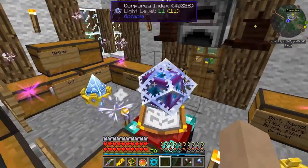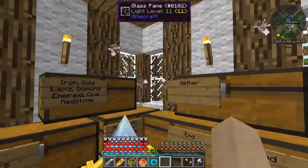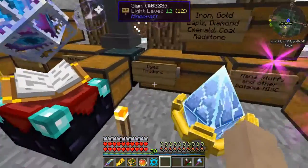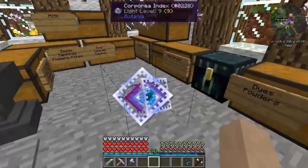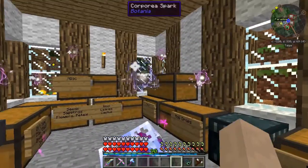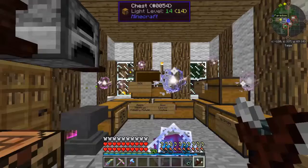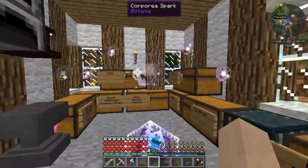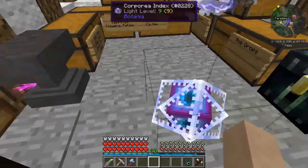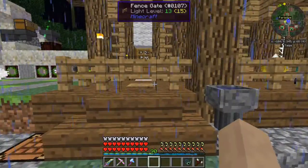We'll be right back lords and ladies. Hopefully if we figure this out we can easily just get whatever we need whenever we need it by getting near the Corporea index. I figured out what the issue was — my enchantment table and the anvil in the extra chest were giving me issues. Now I've got everything connected to the Corporea spark, the master Corporea spark, which is over my Corporea index.